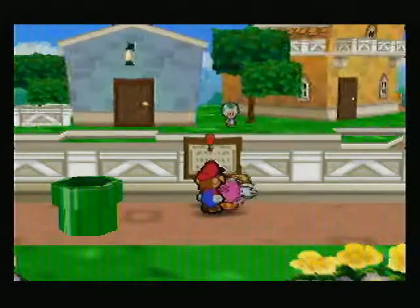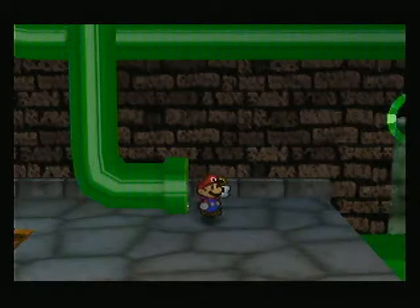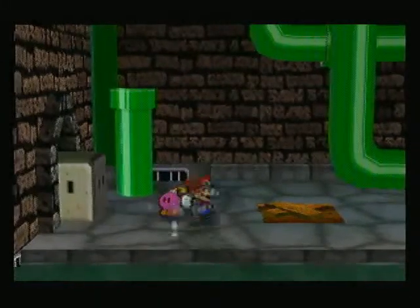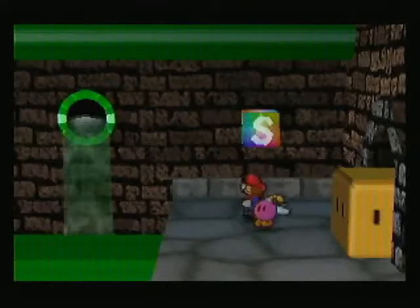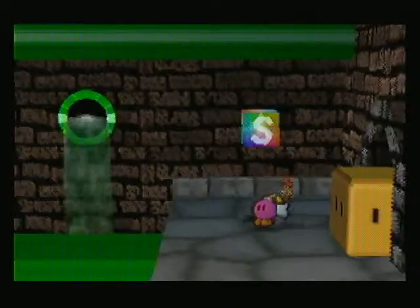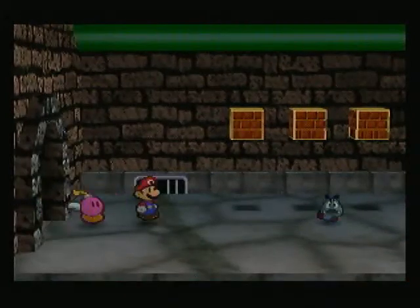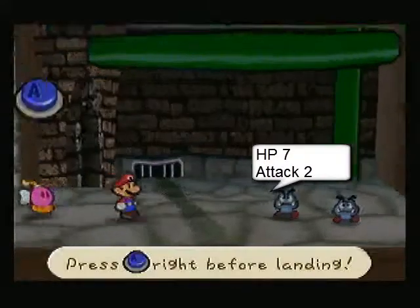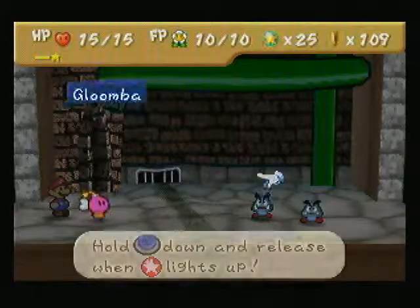Over here it says private. This is Toad Town Sewers, and I didn't even press down but it went down anyways. There's a lot of different things we can do here later, but right now we have a mini optional boss fight that we can do. And here we have the Gloombas, and I didn't press the hammer button in time.